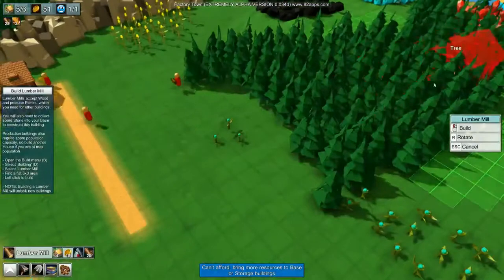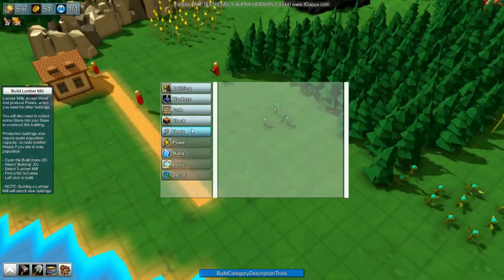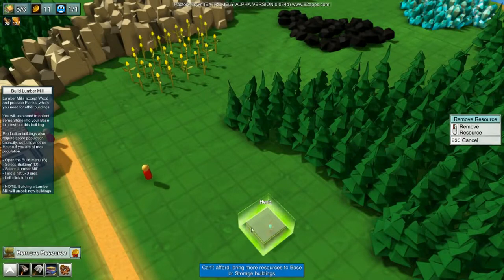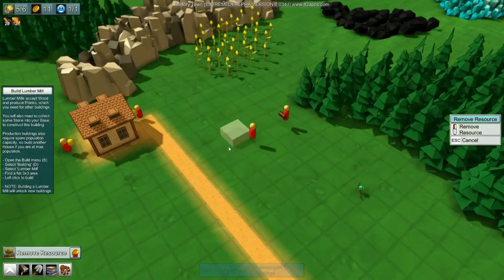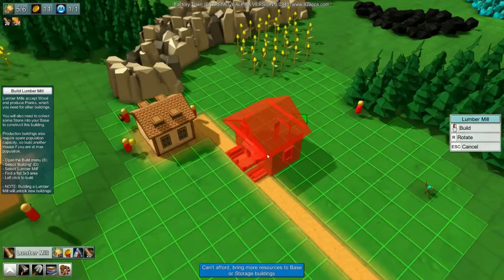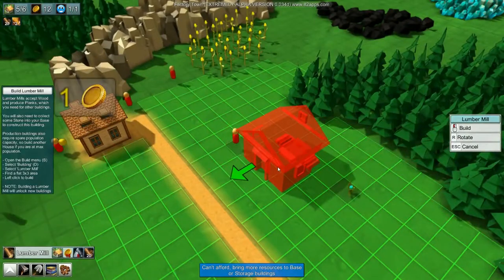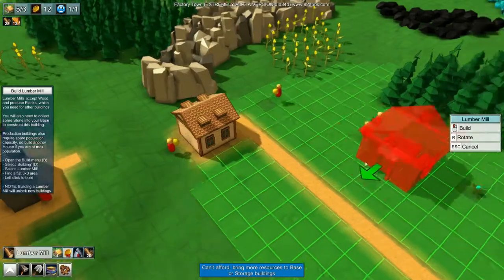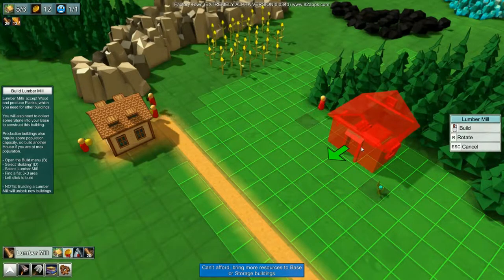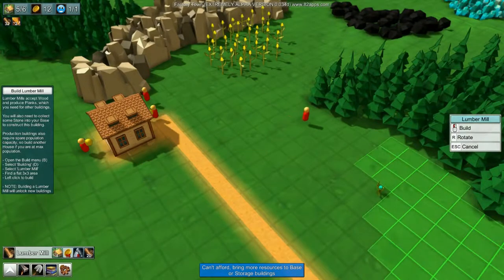We're going to build a lumber mill over here. We need to delete those herbs but we can't afford it — we need more gold. To get gold we've got to wait for the workers to be happy. Building the lumber mill is going to take a bit of time to recover because we need 15 gold to build it. That was my mistake — avoidable, but not worth restarting over. It's really just a time crunch.